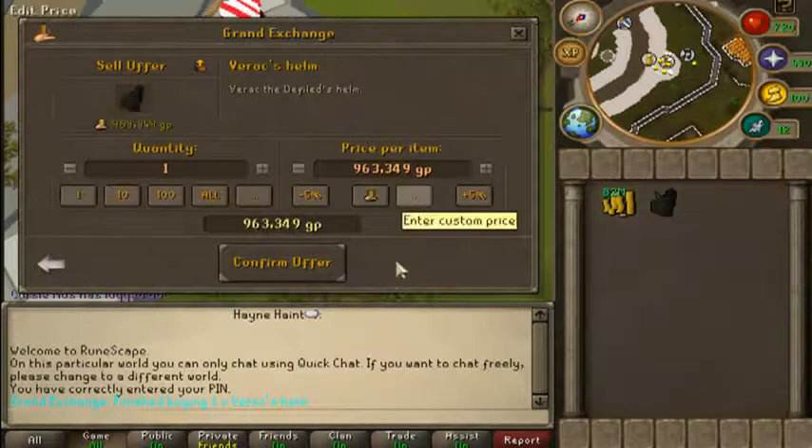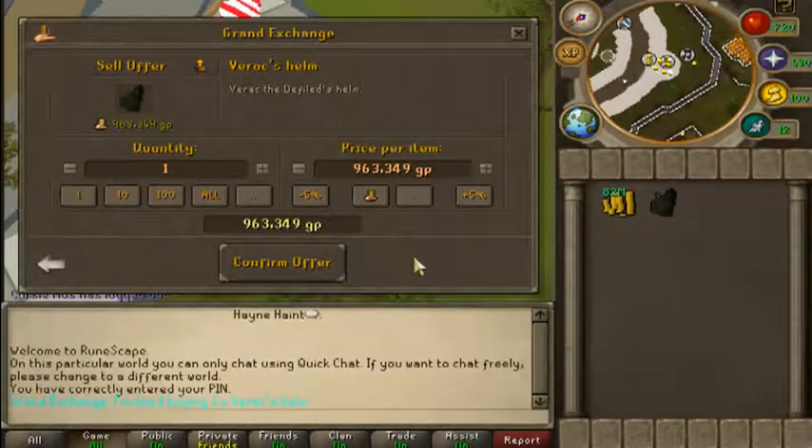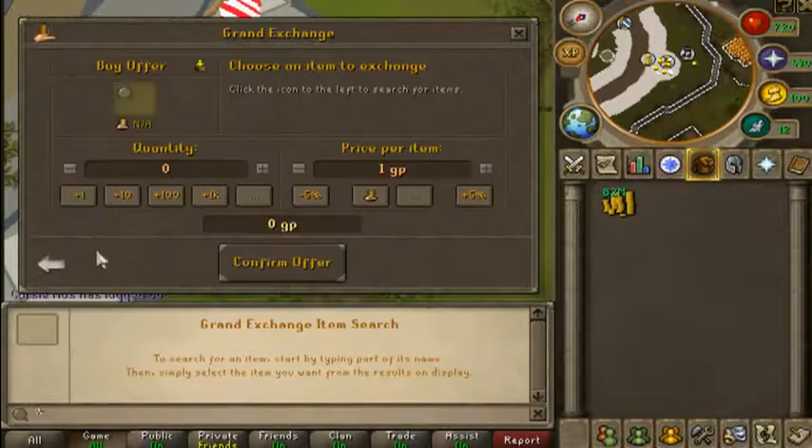I believe the sell price was 975k. While this is selling, I'll show you some really easy tips to memorize. You can write down the price down here in chat — it won't delete once you type it and you can just check it and type it in. The good thing about flipping is you can flip more than one item. Let's check dragon chainbodies and see how those are working right now.